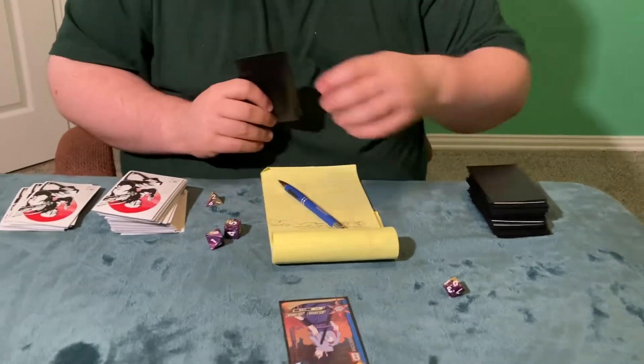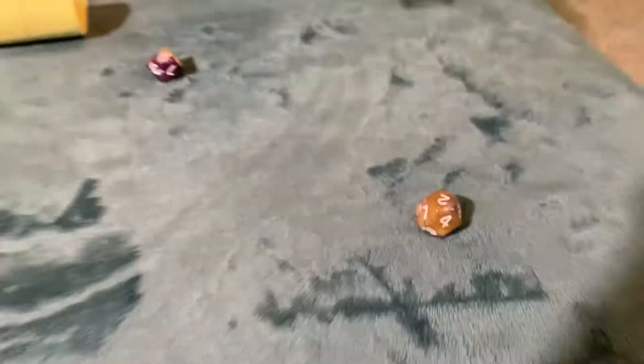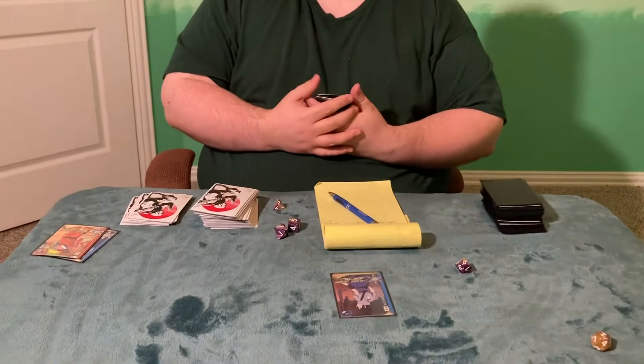It is now Adam's turn, which marks the start of the second round. At the end of this round, both players receive a chakra point.